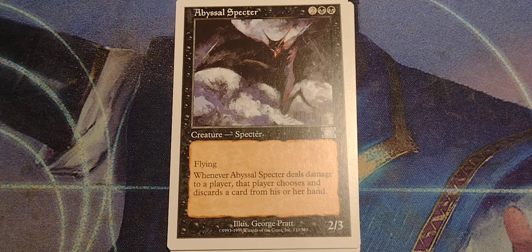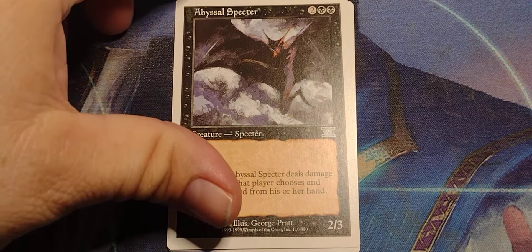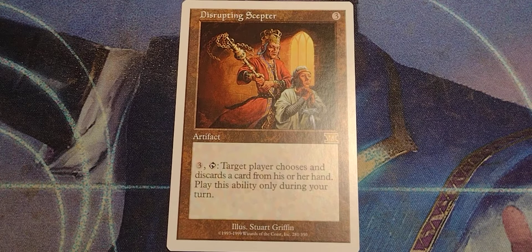Abysmal — that player chooses and discards a card from his or her hand. And the rare is... Disrupting Scepter. It's a 3-drop artifact. 3, tap — target player chooses and discards a card from his or her hand. Play this ability only during your turn.